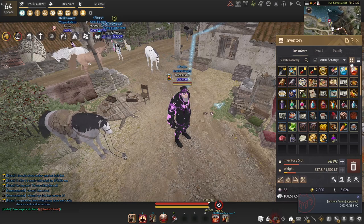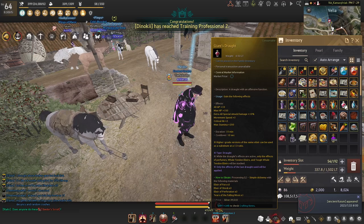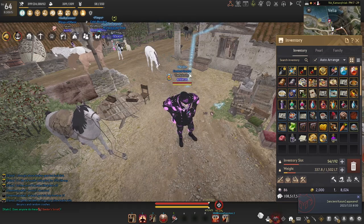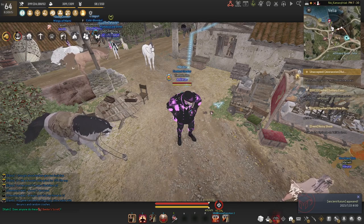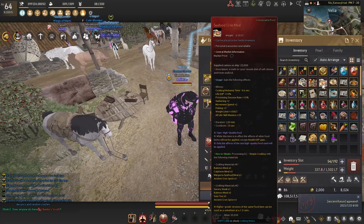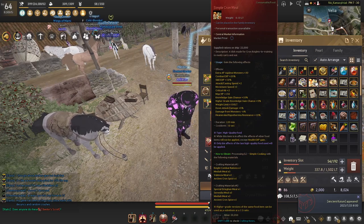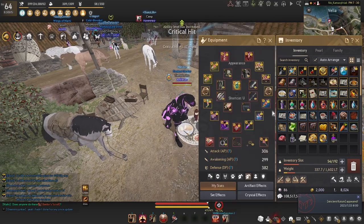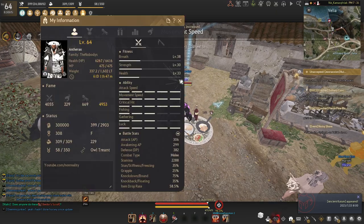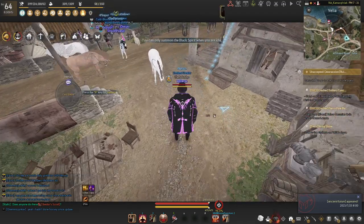One more thing before I end: food buffs. Looking at buffs, Giant's Draughts give crit hit +3 and movement speed +3. By end of season, when you're starting to grind spots like Kurtuga, I'd recommend using those buffs along with a simple Cron Meal, which gives movement speed +2, crit hit +3, and attack speed +2. Just with those two buffs combined, you can already hit the stat caps, meaning you don't need to waste crystal slots on attack speed or crit anymore — freeing those slots for other stats.